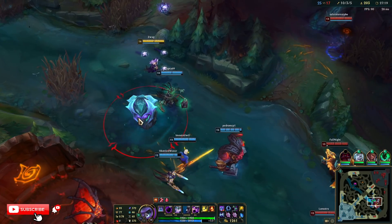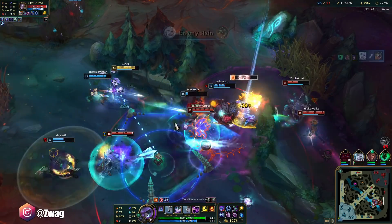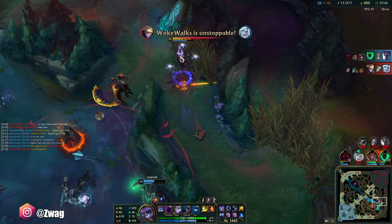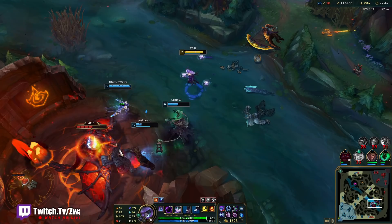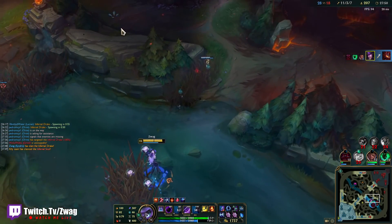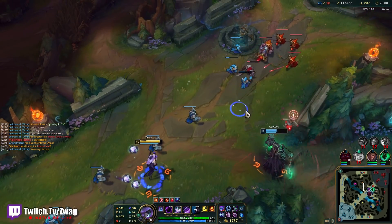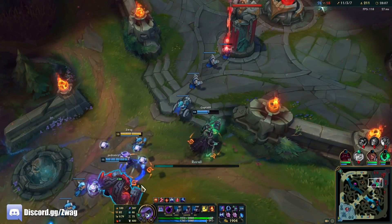I missed it. Wait, did he just hop over it because of the Trundle Wall? That was actually so funny to see. He's getting nuked - hopefully. There we go. Look out their backline. But they lose the Dragon, so that's good. Now we got big damage.